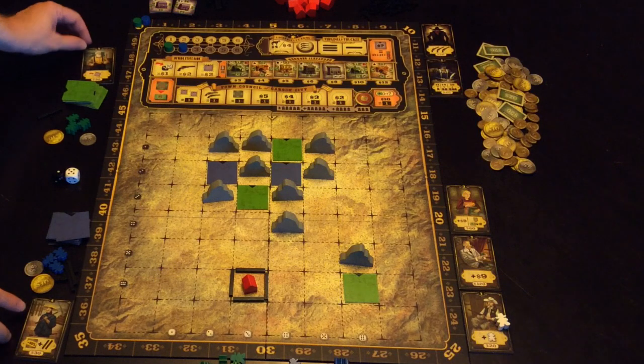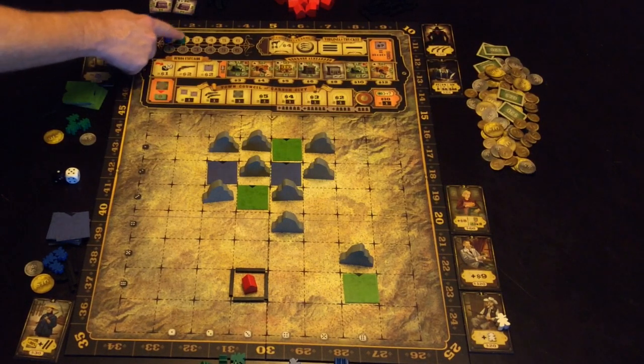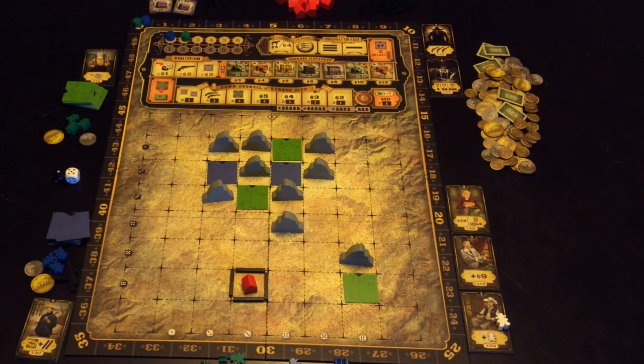Once that's happened, you're looking at the top number on each card. Blue has four, green has five, which means the lower number goes first. Blue will go first.